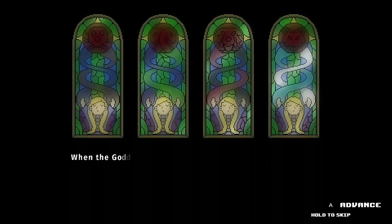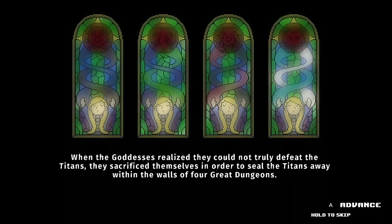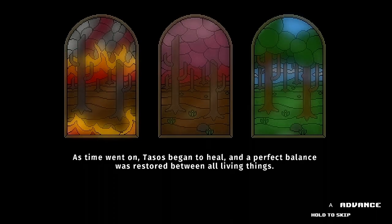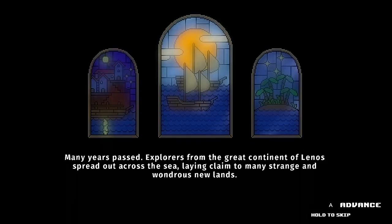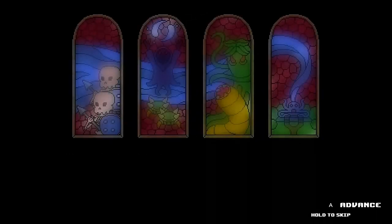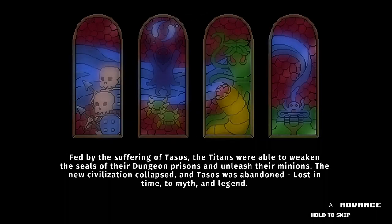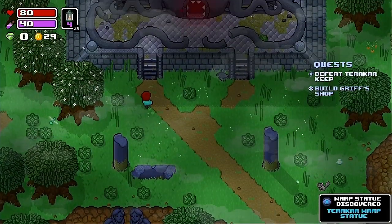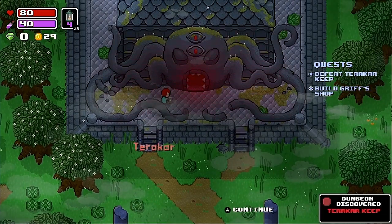Basically, in ancient times four goddesses sacrificed themselves to seal away four great Titans which, over time, were forgotten about. Explorers then discovered Tassos, disturbed the balance of things, and the Titans awoke once more, weakening the seals of the dungeons and allowing them to release their minions on the land. It's now our job to venture into each dungeon and defeat the Titans to seal them away once more.